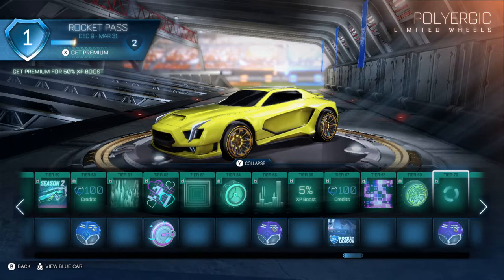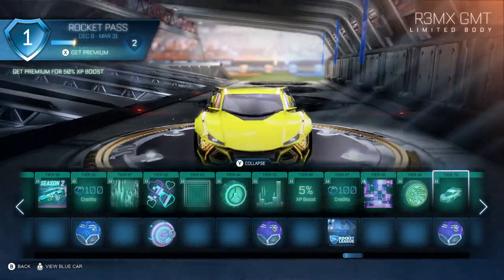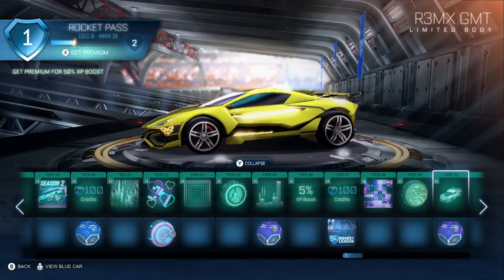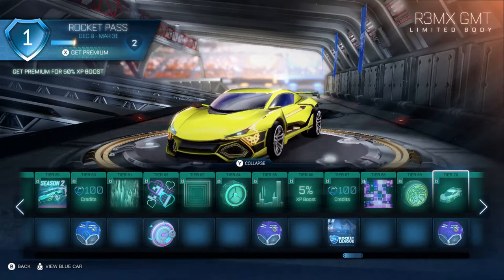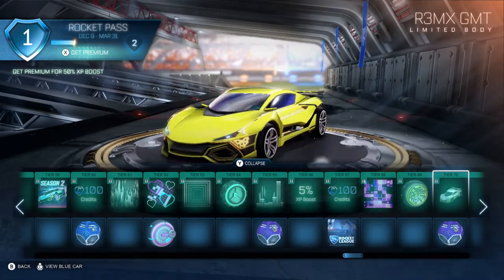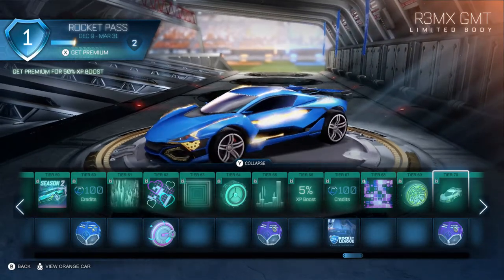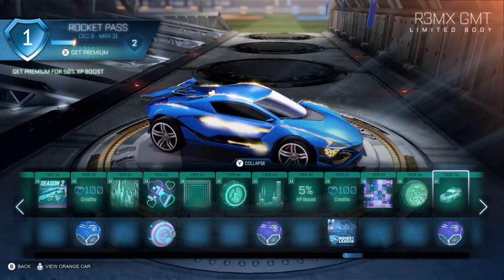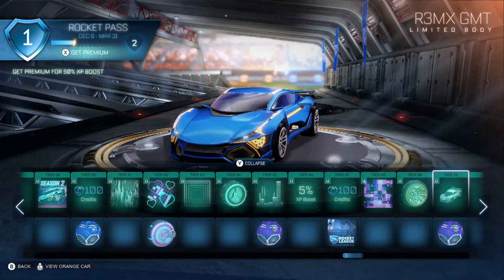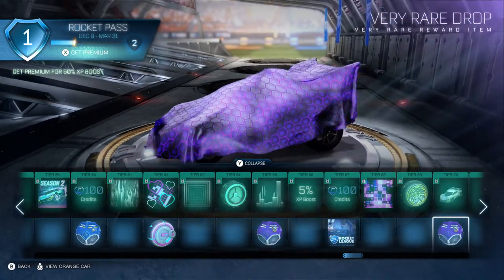And then of course Tier 70 — we all know it — is the new car: the GXT, the Remix GXT. Look at that — it looks like it's sort of on fire. Ghost rider car. I like it, I'll be grinding for this. The hexed pattern at the front is cool as well. The front is also pulsing to the song. It looks better on the blue car — the yellow car didn't really show it to its full potential. A lot of people are complaining that the Rocket Pass cars look the same, but this is something new. Very cool. Tier 73 item is a very rare drop.